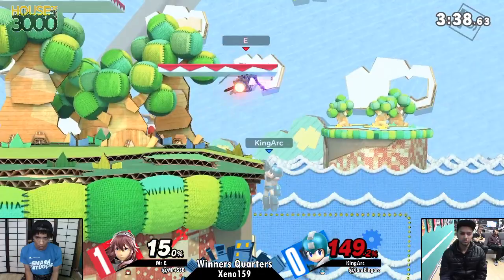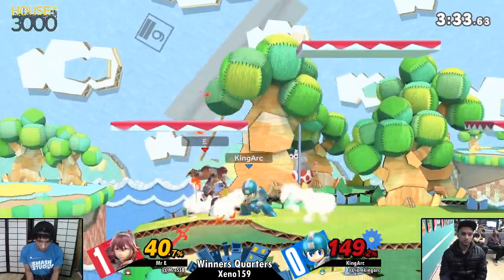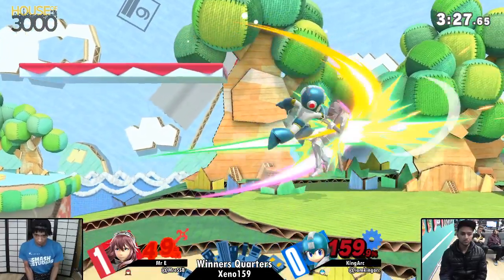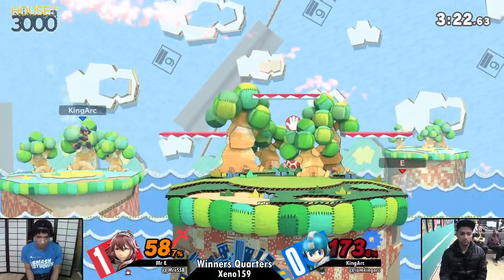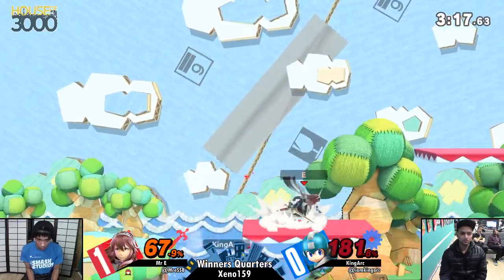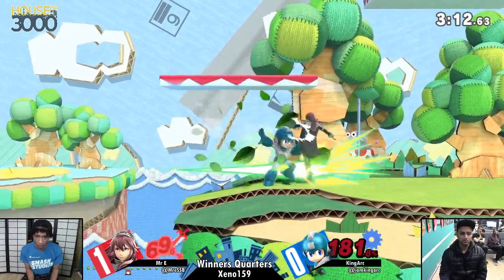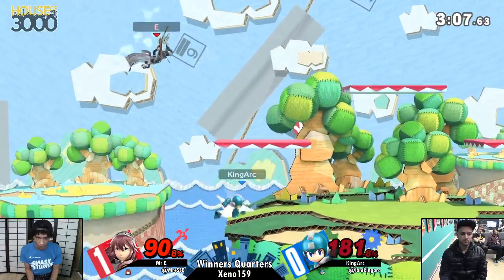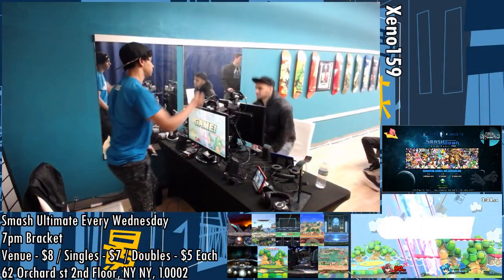Mr. E can take this if he plays his cards extremely right. That was a double switch right there. Tries to go for the grab — that was actually a really good call, trying to catch him during the landing frames. Reliably catching these metal blades, shutting down a huge chunk. He was ready for it. If you know what will kill you, you've got to be ready for what's going to kill you. Very difficult situation for ARK here, especially as rage starts to come on board for E. Any stray hit will end up killing. Up throw — the Fire Emblem Yeet.